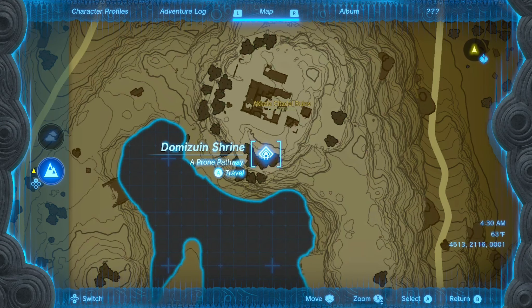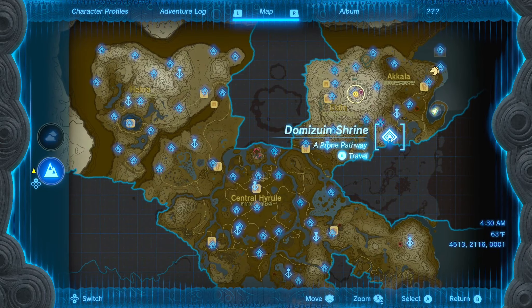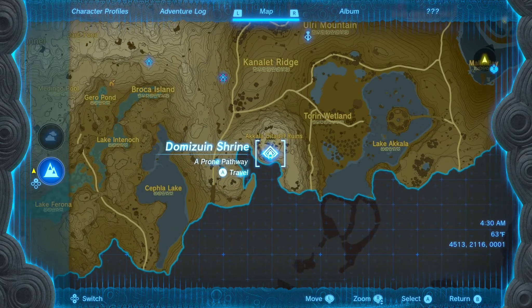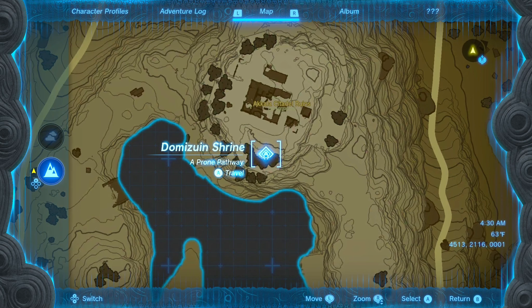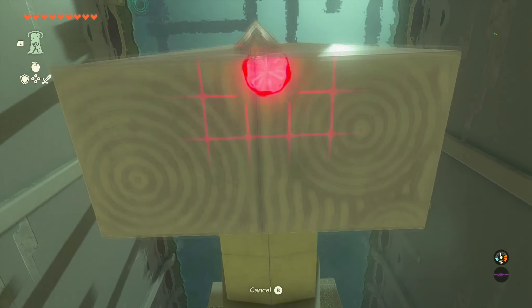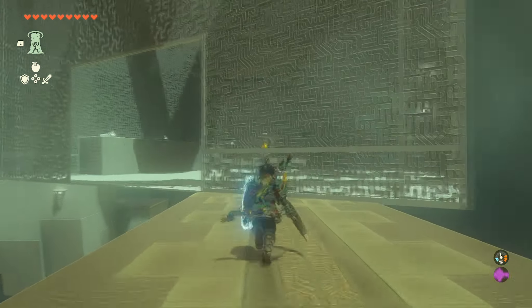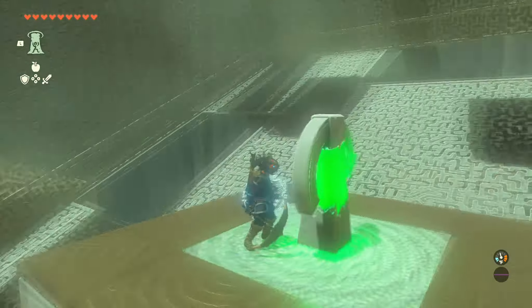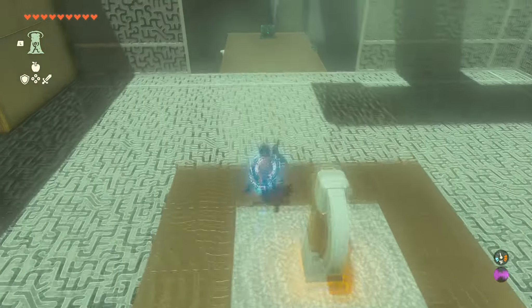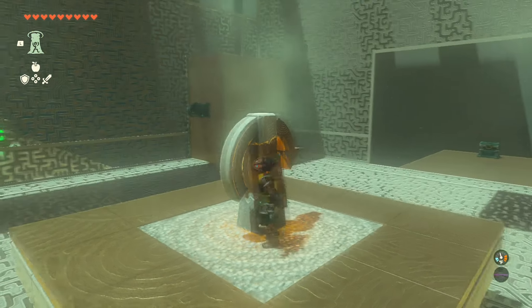The next one is the Domizuin Shrine, located in the Akala Citadel Ruins at the bottom of the Akala region — super easy to get to, not hidden at all. For this shrine, use your ascend ability to jump up the column, then go over and smack the mechanism to make the whole platform turn. Jump to the next one and smack it until you can see the chest, then go and open it.